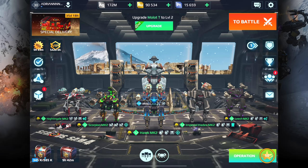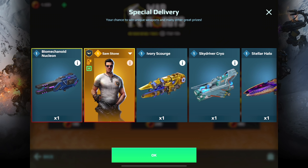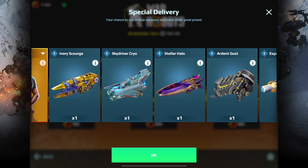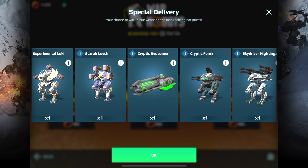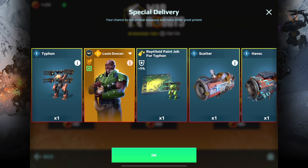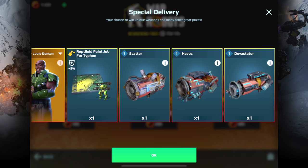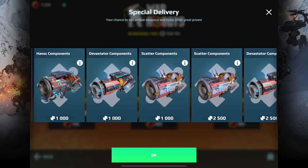Let's go ahead and open up some of these crates. Here are the prizes for the smaller one — I would really like to get the Sam Stone pilot. The biomechanoid nucleon looks really cool as well. The cryptic redeemer is actually pretty cool too. For the second crate, the Typhon is what I'd like to win, and Scatter and Havok are kind of high on my list right now as well.